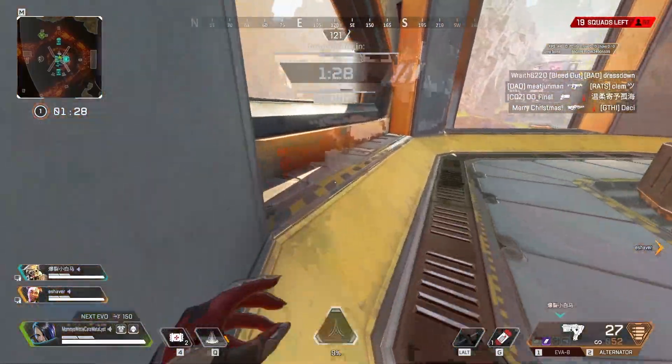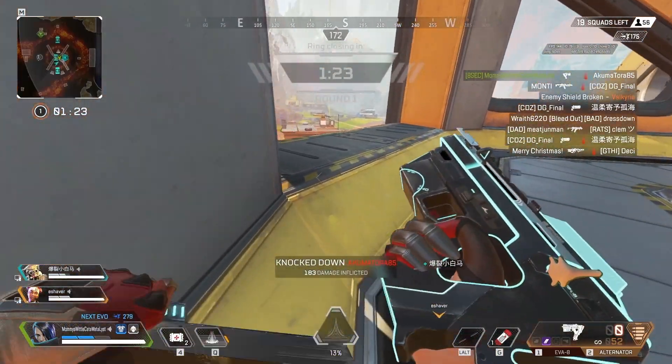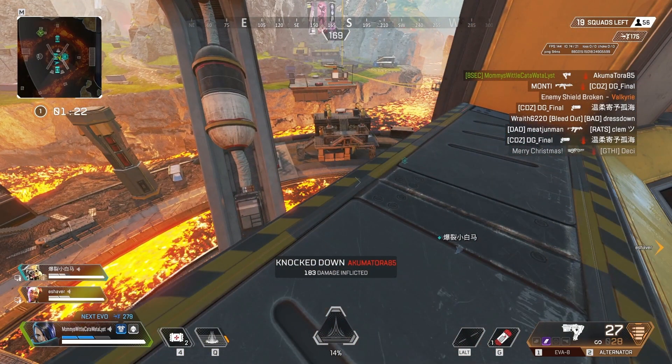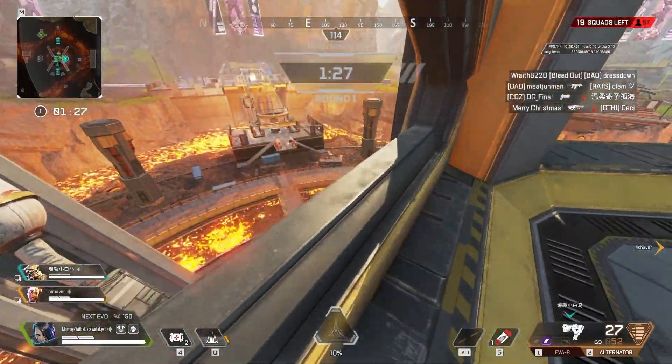Once I have that, I'm starting to look around for the enemy team. And I'm going to be honest, I don't know what this Valkyrie did — she landed, got blue armor, and then just gave up. I don't know if somebody took her loot, I don't know what happened. But in your games, if you see that, absolutely take advantage of it.